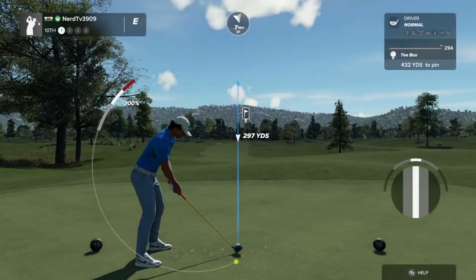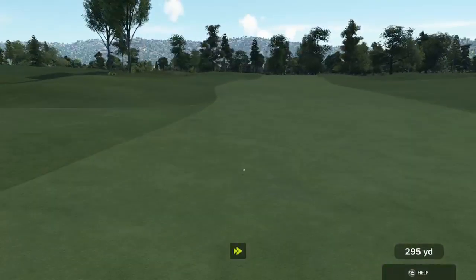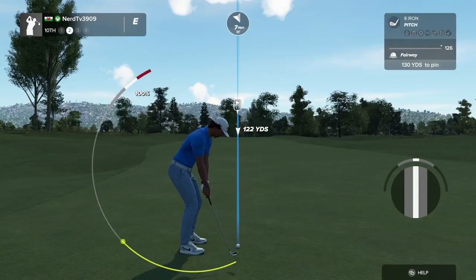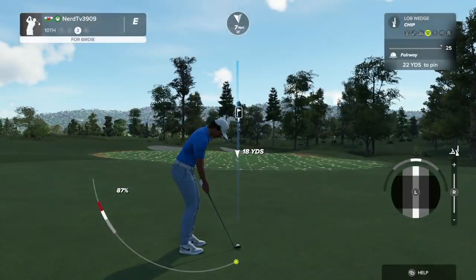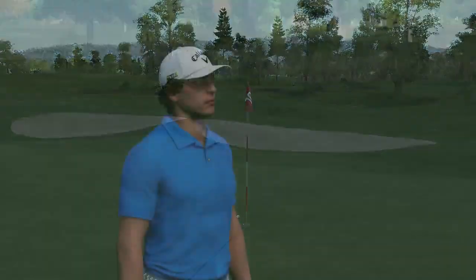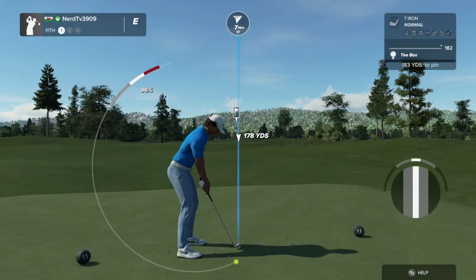Tenth hole coming up. Hopefully this one's nice and safe in the fairway. This one's about 130 yards away. Well, that's all right, we'll get on the green next time. Third shot. That's a nice chip, well done. Just a tap. That hole will keep you right where you were at even par.